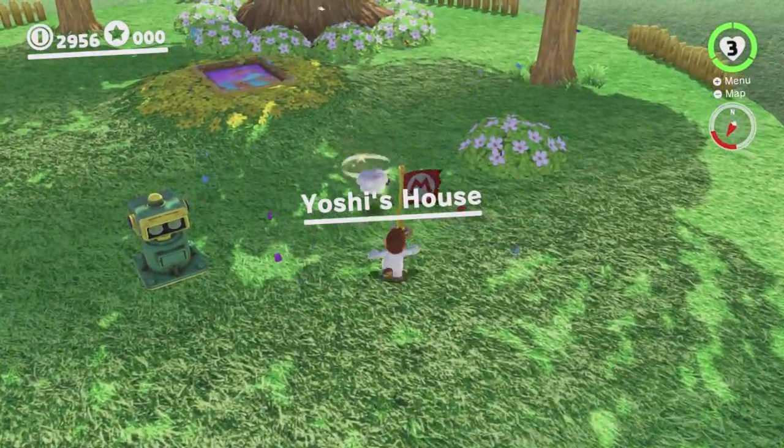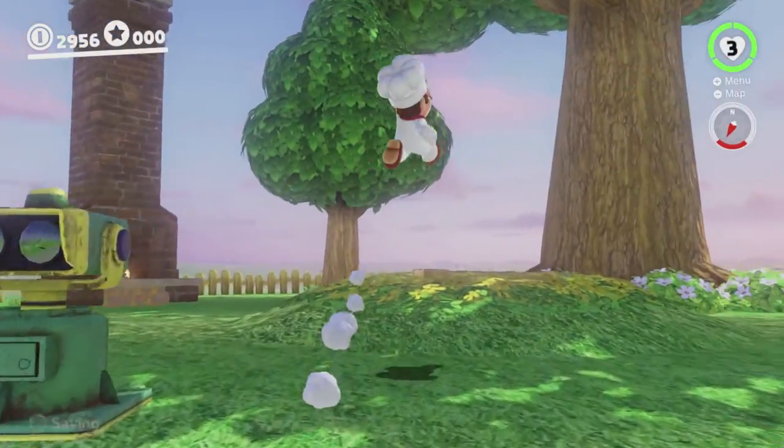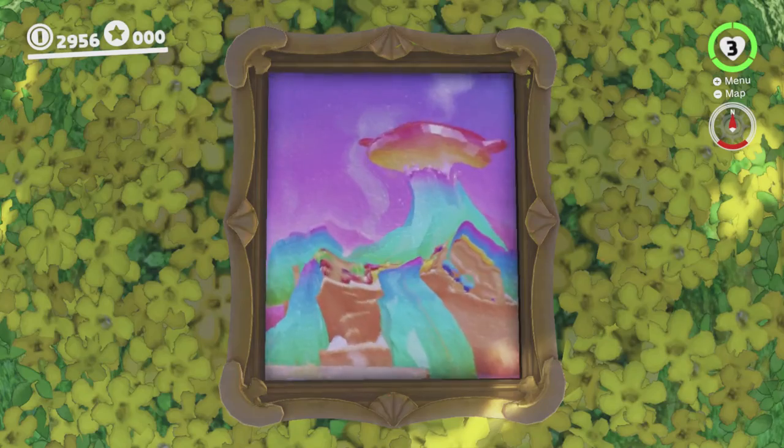Let's have a look around. Okay so this is just working completely normally. What happens if you do the Luncheon skip and then make your way over here is the camera locks like this - you can't actually look around - and this painting won't work. You can still go up and get the star but that's all you can do, and then you're stuck because there's no way to leave the kingdom. Thankfully none of that happened so we're fine. I'm gonna hit this flag just so that we can get back here later without having to go to the painting again, and I'm gonna head back.